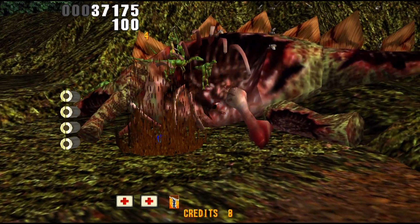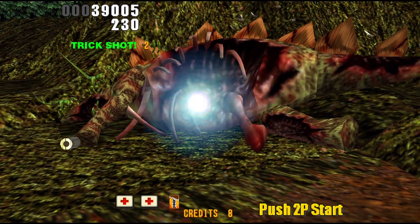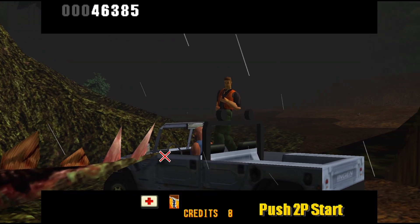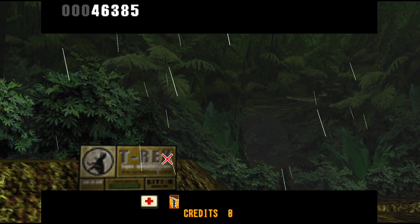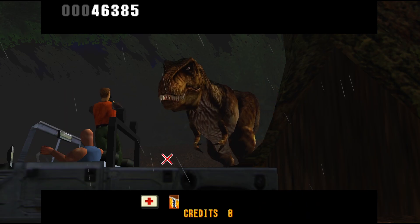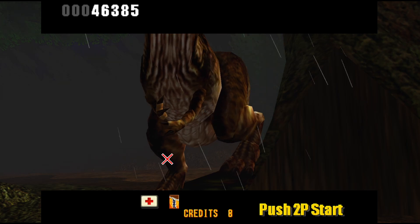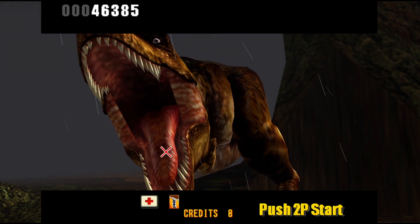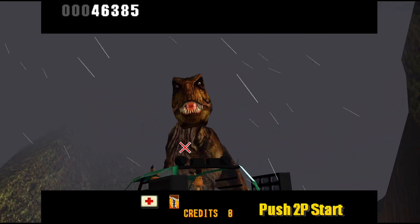One thing about The Lost World that I wish Sega had changed a little bit is that you're going to be sitting on the same screen for a little bit too long shooting small dinosaurs. Sometimes the game basically pauses and it feels like they were trying to artificially elongate the playtime without creating any new environments. But that's made up for when something like a T-rex comes in and eats somebody out of a jeep, shaking them to death and throwing them aside while roaring at the camera. This game has great spectacle.